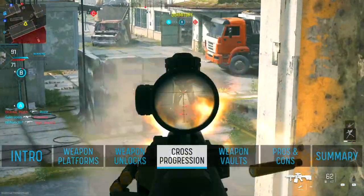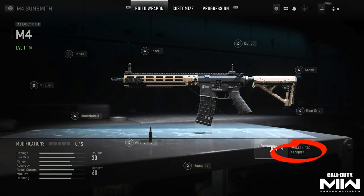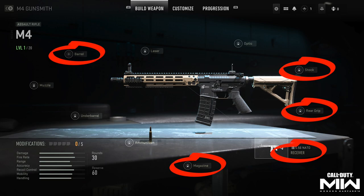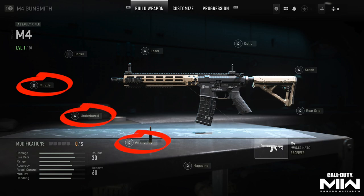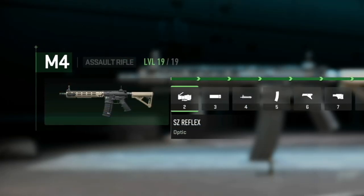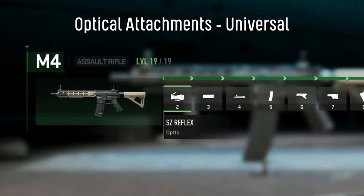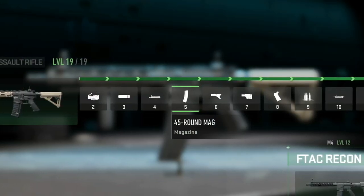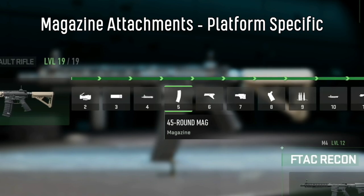What's interesting is that as you unlock attachments during this leveling process, these attachments are also unlocked and available for use by other weapons. Weapon attachments can essentially be categorized into two groups. Receivers, barrels, magazines, stocks, and rear grips are known as weapon platform specific attachments, which are only usable within a specific weapon platform. The remaining attachments — muzzles, underbarrels, ammunition, lasers, and optics — are known as universal attachments, which can be used across all weapon platforms. For example, when I unlock the SZ Reflex Optic, since it's a universal attachment, it's available for use by any weapon in the game. However, when I unlock the 45 round mag, since it's a platform specific attachment, it's only available for use by other weapons within the M4 platform.